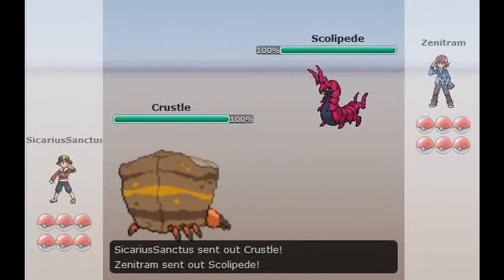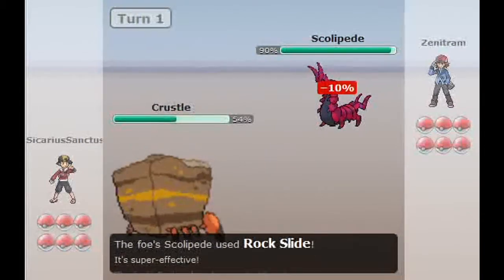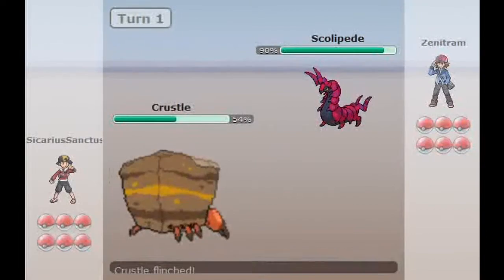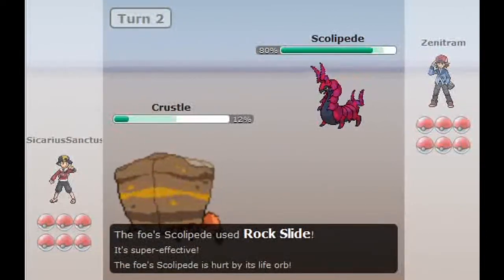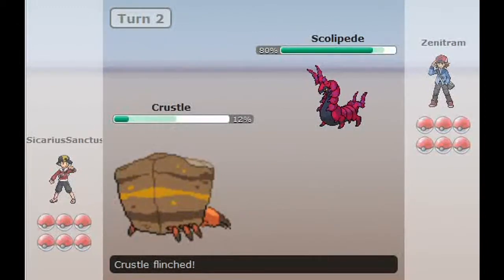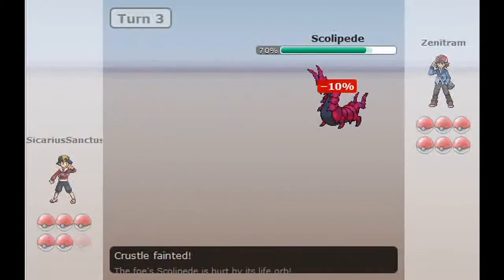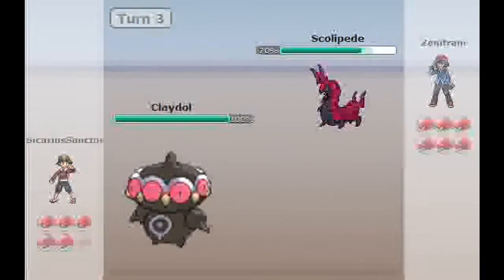I lead with my Crustle. I really like Crustle as a lead — it has Spikes and Rocks and some attacking support. He goes for Rock Slide, I get flinched as I go to put up my Stealth Rocks. He goes for Rock Slide a second turn and gets the flinch twice in a row. So no entry hazard support here for me as I go down to the Earthquake.